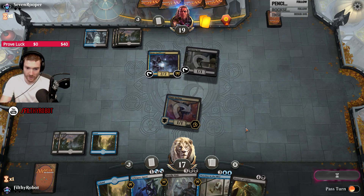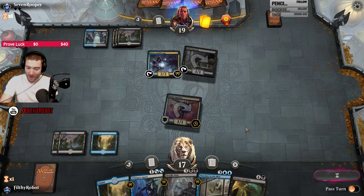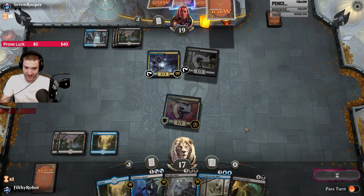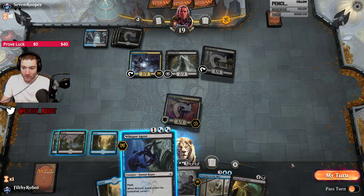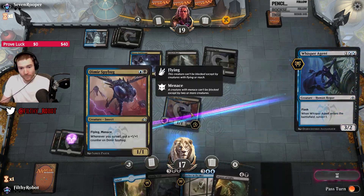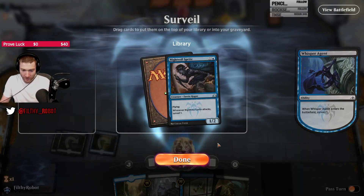I was considering tapping down the Spy Bug. For chat who always makes mistakes — this card can tap things, holding my Spy Bug tap. Is that a 1, a 2, and a 3? Not directly on curve, but pretty close.